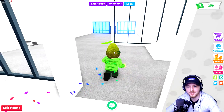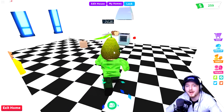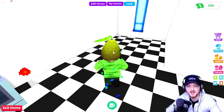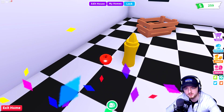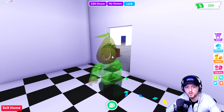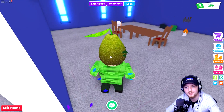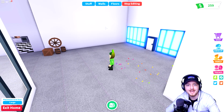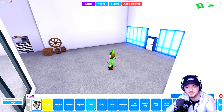I feel like we need to start customizing this a little bit. Bread in the kitchen I can handle, but bread on the ceiling - shenanigans! Why is there a ketchup bottle and an apple? Anyway, we need to start customizing. Let's actually start making this place a little bit more like home - I think we go to edit house and start customizing all of the things we want.